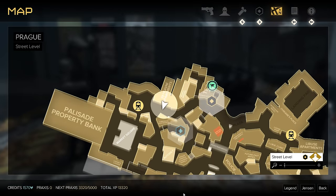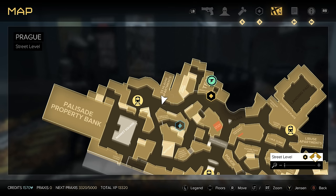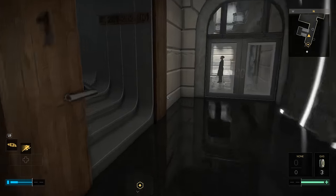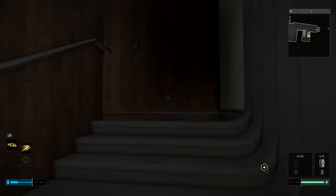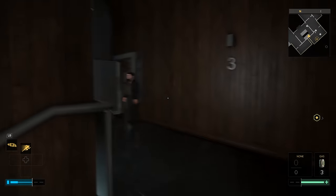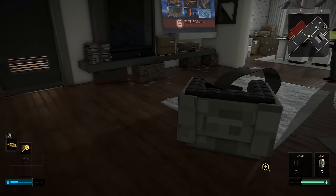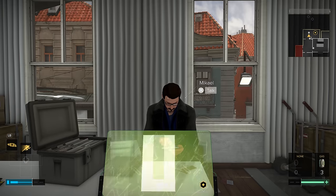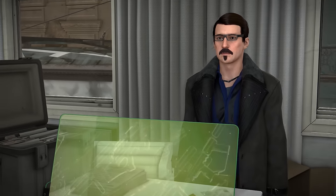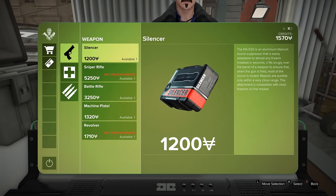Our next silencer is going to be found out in Prague near the Palisade Metro Station at 33 Elvani Apartments. From the apartment entrance, head inside and go all the way up to the third floor, into apartment number 301. Inside you're going to find a vendor, and if you chat him up and go into his inventory, you will see that he does in fact want to sell you a silencer for 1200 credits.